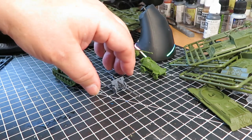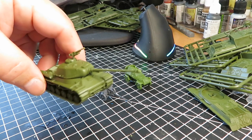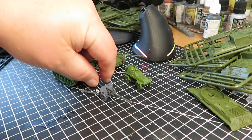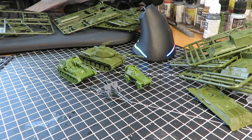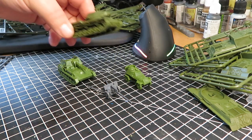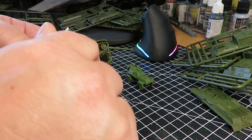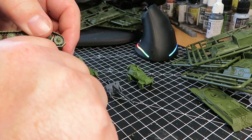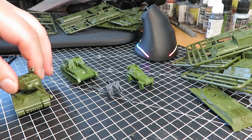So that's all the vehicles done - the ISU-122 or 152 still needs to be built but it's exactly the same process as the IS-2 with different gun options. Everything else is completed. Excuse me - glue fumes going up my nose! I'll put the rest together, finish tidying up the flash, and prep them - then maybe come back and show you how I painted them.